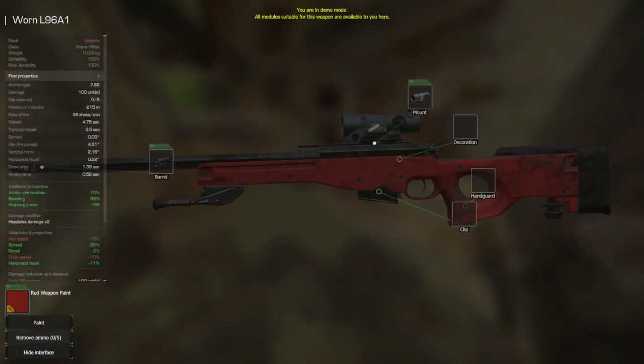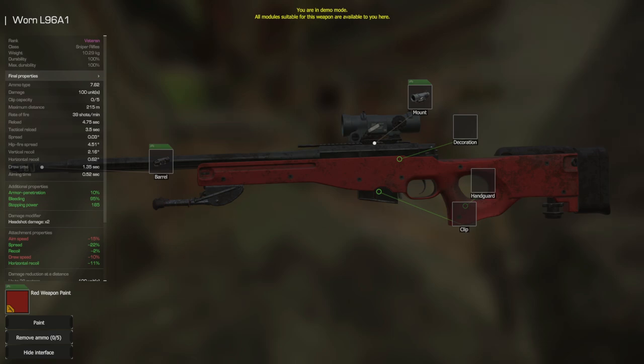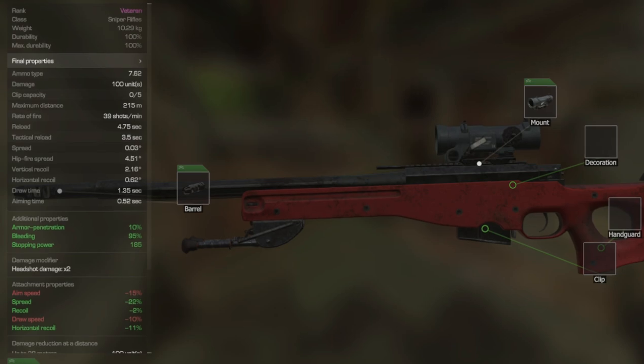The L96A1 — a veteran ranked sniper rifle and probably the hardest hitting rifle in the game. Its ammo type of 7.62 gives access to expanding, armor piercing, and incendiary — the best ammo types in the game. Damage sits at 100 units, clip capacity 5 rounds, maximum distance 215 meters, rate of fire 39 shots per minute, reload 4.75 seconds, tactical reload 3.5 seconds, spread 0.03, hip fire spread 4.51, vertical recoil 2.16, horizontal recoil 0.62, draw time 1.35, aiming time 0.52. Additional properties include armor penetration at 10%, bleeding at 95%, stopping power at 185, and a 2x damage headshot multiplier.